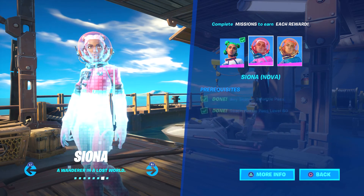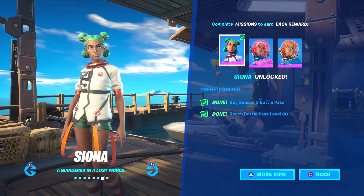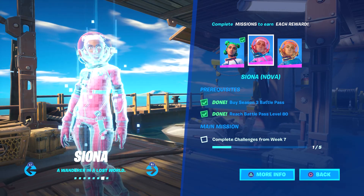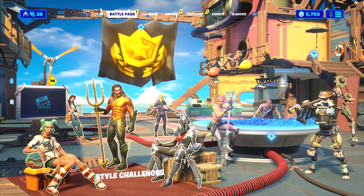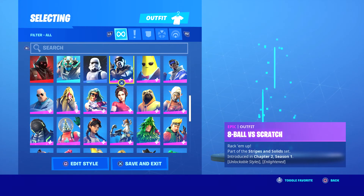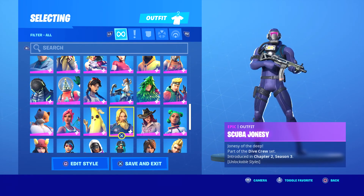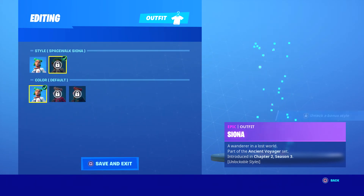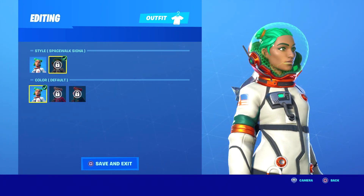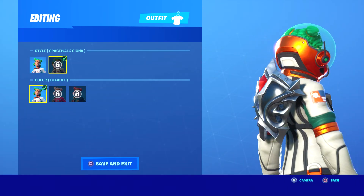I have both of them unlocked, which is pretty cool. My question is does she have her green helmet on as well? It's not showing right here. So I'm gonna go to the locker - I'm pretty sure she should have hers. Ah, she does have it! Look at that.